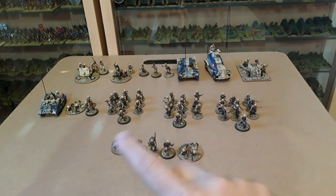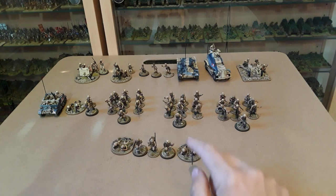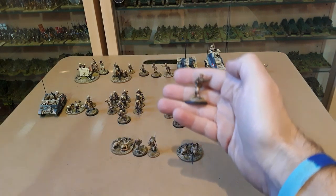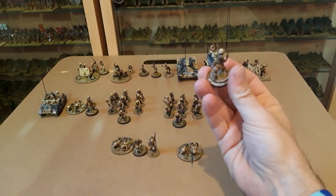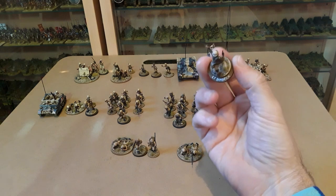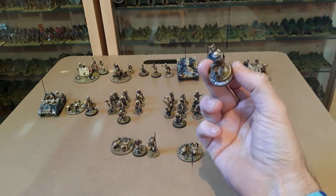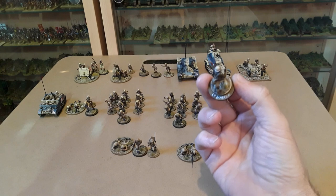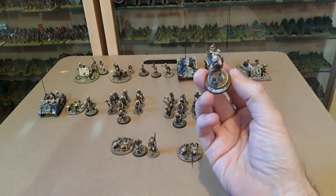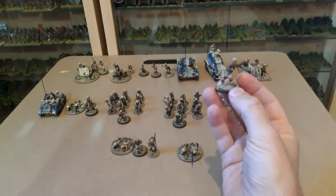At the front we've got the platoon headquarters. We have the Lieutenant, and what I've done is on the back of them I've actually mounted them to another separate base just with a bit of PVA, so if I change my mind I can just pop them off. That's Lieutenant Bambrick, the platoon commander.